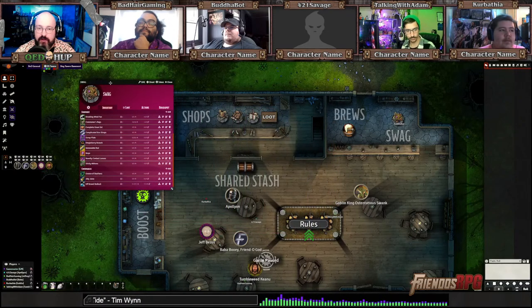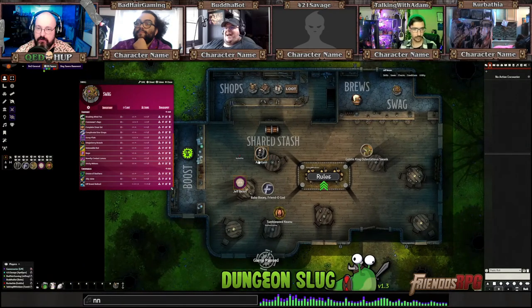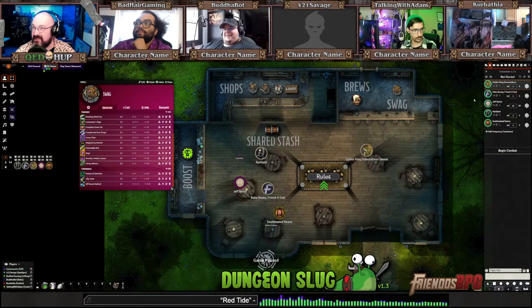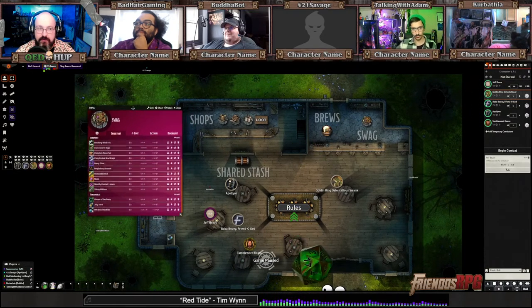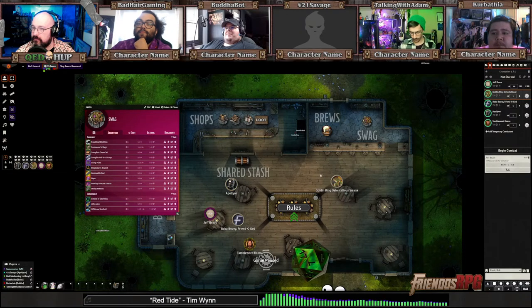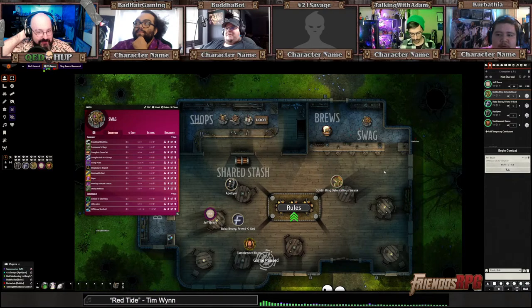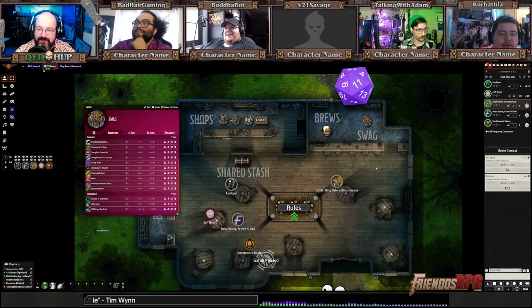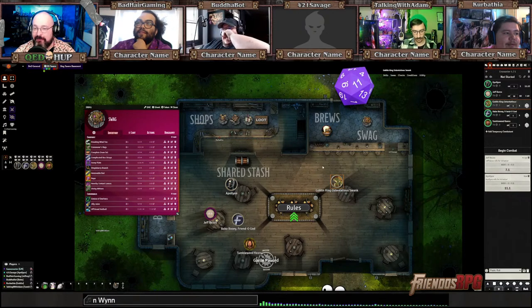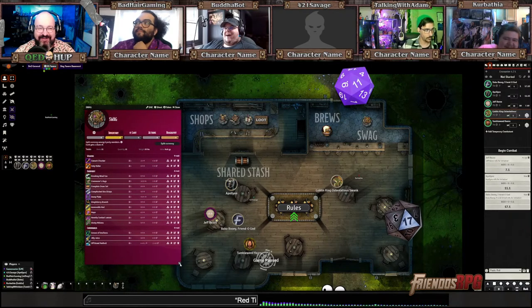Let's get everyone into the initiative. Obviously no one's got any of the initiative boosters right now because it's the first time. So if everyone wants to roll initiative, you can. Fuck that name — that's just hilarious. Ostentatious Swank — is that what you're talking about? Oh, the Canuck Chucker — I thought you were talking about his goblin. I'm still floored over the Ostentatious Swank.